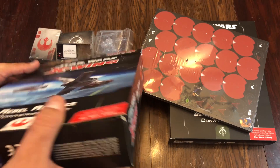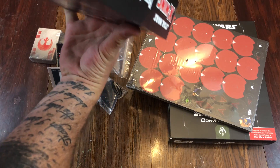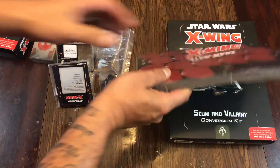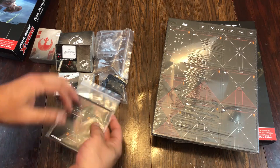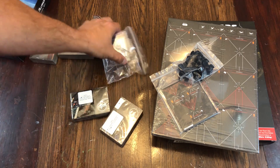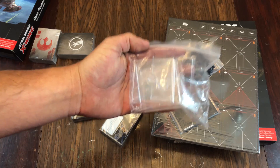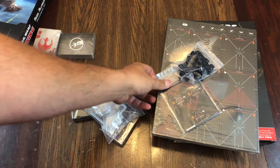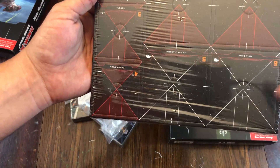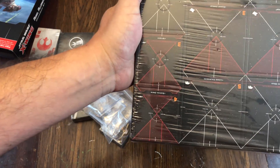In my opinion, the conversion kit should have been it. If you just wanted to fly Rebel, or Scum, or Imperial, you should have been able to buy that kit and be good to go because you've already purchased all this stuff. These conversion kits should have given you everything you need to play 2.0 out of the box. And they don't — because they don't come with damage decks, and they don't come with the new maneuver templates.